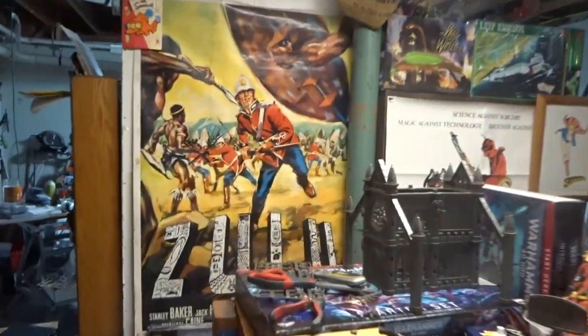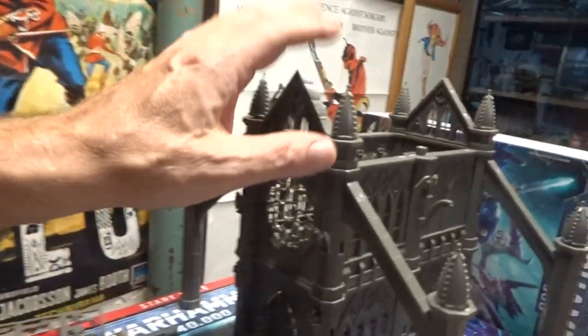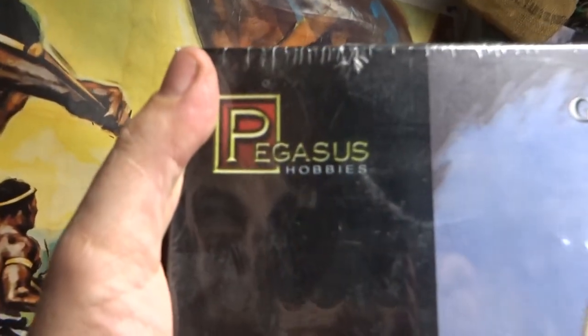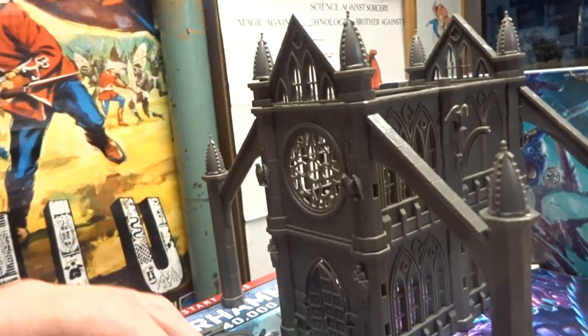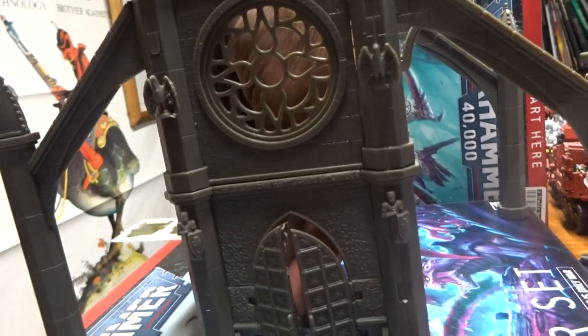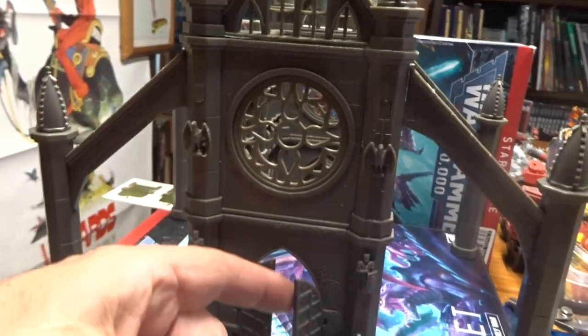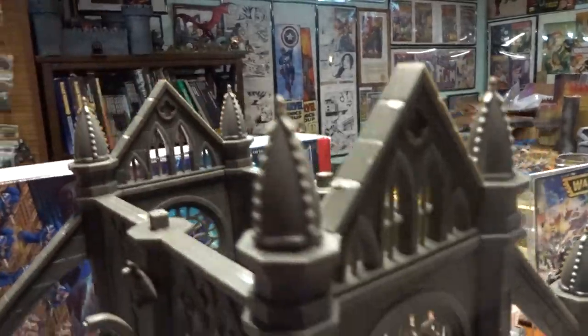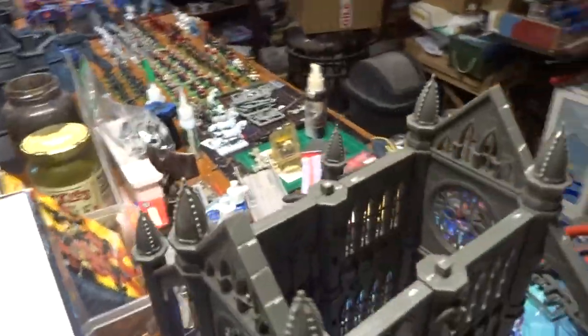I was messing around with the Rorke's Drift and Zulu type scenario. I'm going to have to do a separate video for this, but if you want some nice cheap terrain, I picked up this from Pegasus Hobbies. It is a pain to put together and you've got to take your time — it's snap-fit, so don't glue it until you have it fully assembled. It's actually not a bad model. This was going to go with the Sanctuary 101 scenario with the Sisters fighting the Necrons, and I've actually got two sets so I want to see if I can make a bigger cathedral out of them.